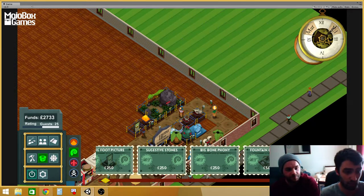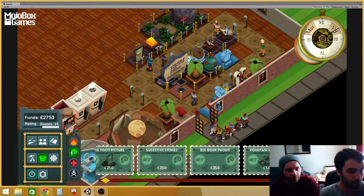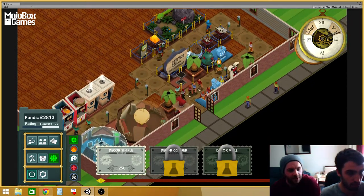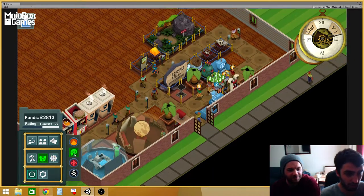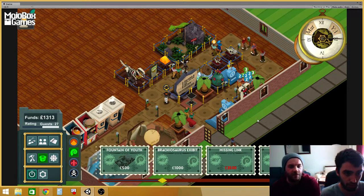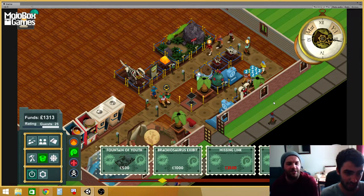We haven't bought land in a long time, so we'll show that off in a bit. How's the fake research going? We have the Zagrebot now — that's always good. I'll build that now, actually. There's a thief there — come on security guard, turn around! He's not going to get there in time.